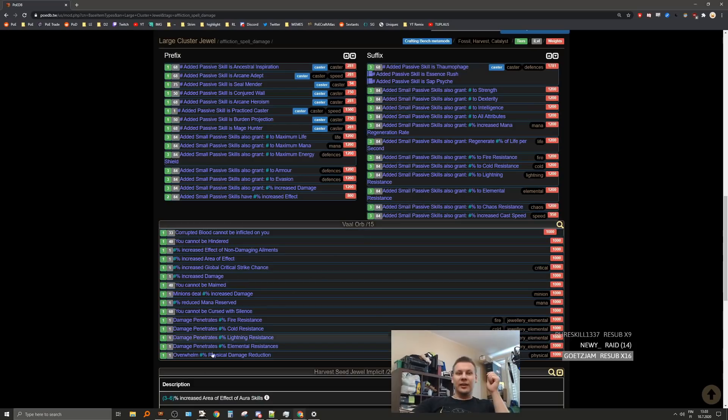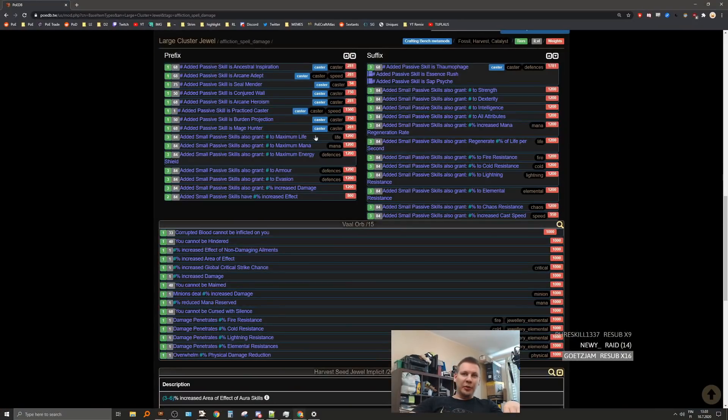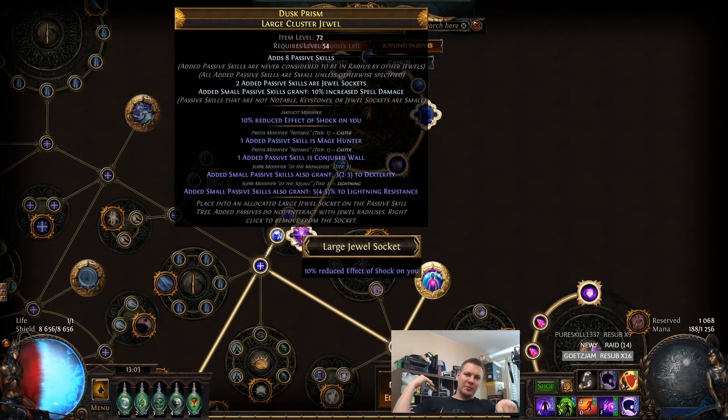So I did add a cold mod, and then I did remove non-lightning, add a lightning. And because there are no prefixes with a lightning modifier, there's no risk of removing one of the caster notables and getting a lightning mod, because there aren't any lightning modifiers in the prefixes. So that forces the non-lightning to remove one of the suffixes, which was either dexterity or cold res. And as you can see, we ended up removing the cold res and switching to lightning res.